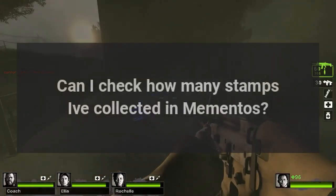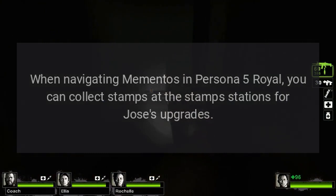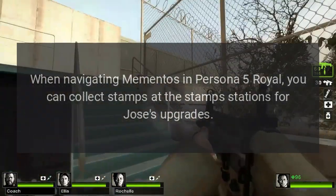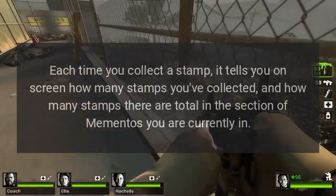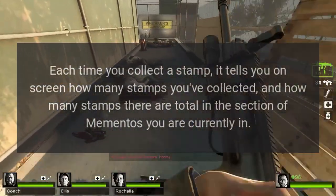Can I check how many stamps I've collected in Mementos? When navigating Mementos in Persona 5 Royal, you can collect stamps at the stamp stations for Jose's upgrades. Each time you collect a stamp, it tells you on screen how many stamps you've collected and how many stamps there are total in the section of Mementos you are currently in.